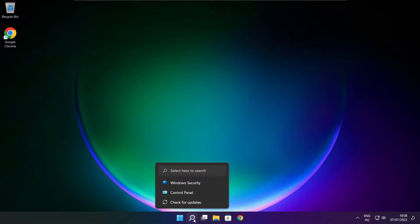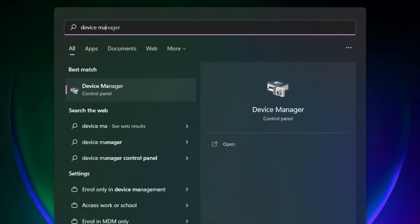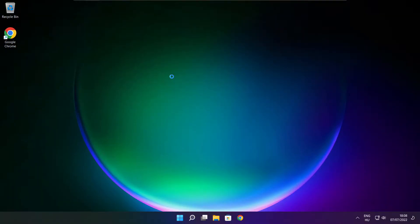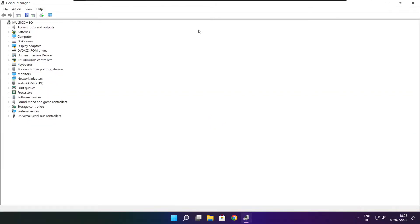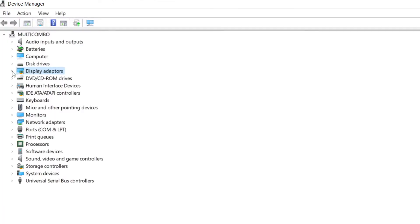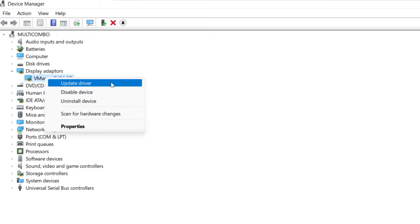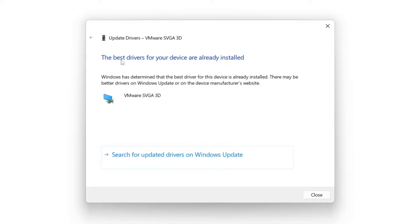Click the search bar and type Device Manager. Click Device Manager. Click Display Adapters and select your display adapter. Right click and update driver. Search automatically for drivers. Wait for installation to complete and click Close.